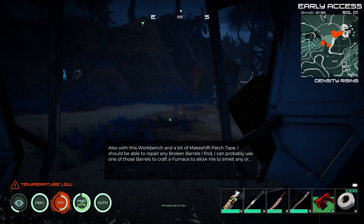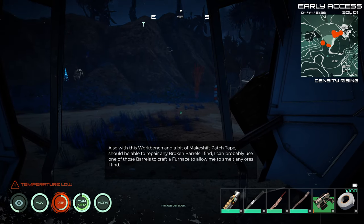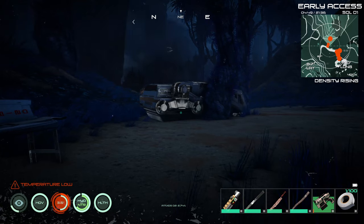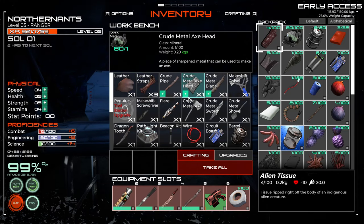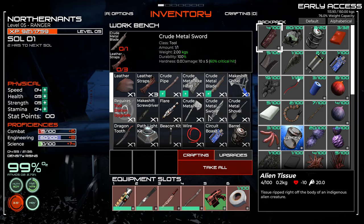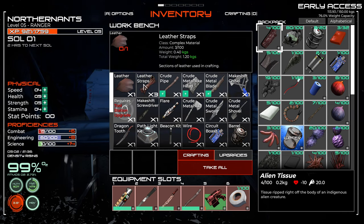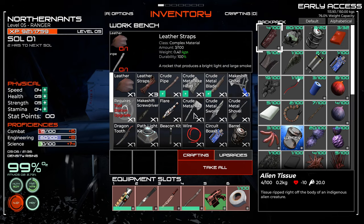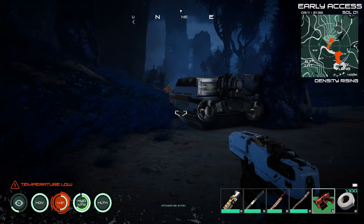So we're going from here. With this workbench you have a bit of makeshift tape, patch tape. Let's see where we left off. We're trying to get a tool that we can use to make a chisel so we can get materials with. Right now we need animal hides so we can get strips of leather. So we've got to go out hunting, and we do have a gun, so that is good.